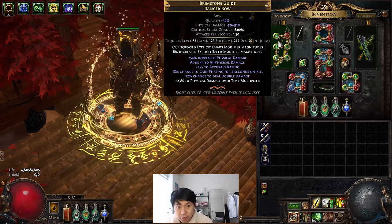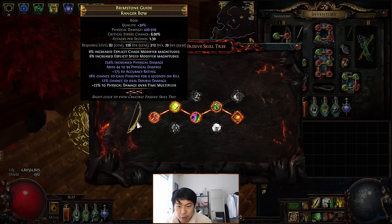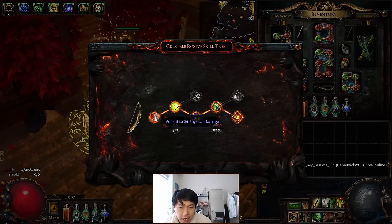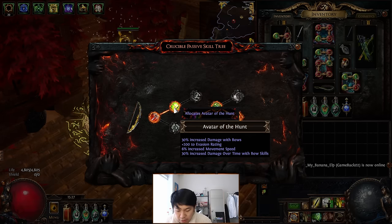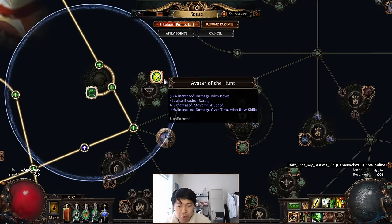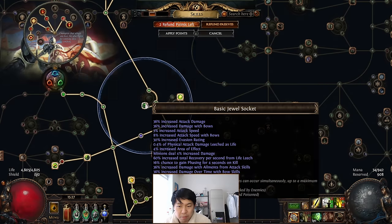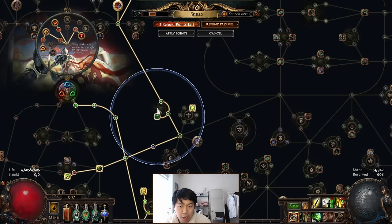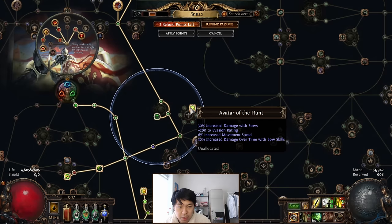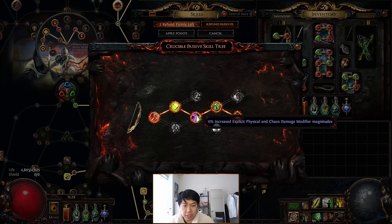For this character you need a really big Fizz bow. I purchased this bow on day 2 or 3 of the Crucible League for about a divine, so I got really lucky. The Fizz rolls appear so high because of the Crucible Tree itself. I have the highest tier flat Fizz on node 1, and I have Avatar of the Hunt on my Crucible Tree, which means I don't need to allocate it in my passive tree - saving about 4 points. I also have the increased Physical and Chaos Damage modifier magnitudes on node 3, which is absolutely insane - it's pretty much a 15% more multiplier on top of all the rolls you already have.